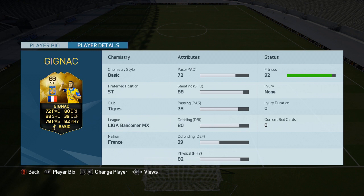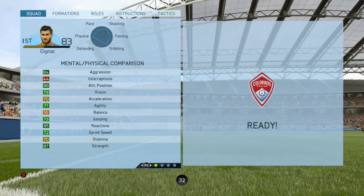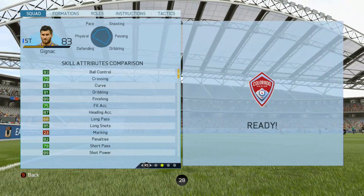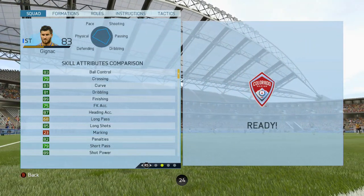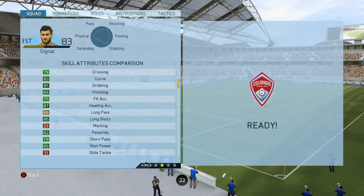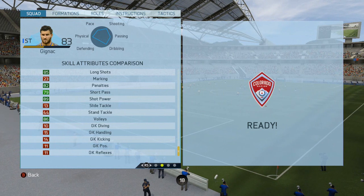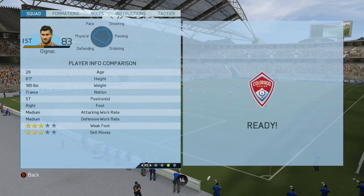Playing in Mexico at the moment, stats on the screen — lots of very, very good greens on there. 88 attacking positional play, solid finishing at 89 too, and the heading accuracy is very, very high along with his shooting power.